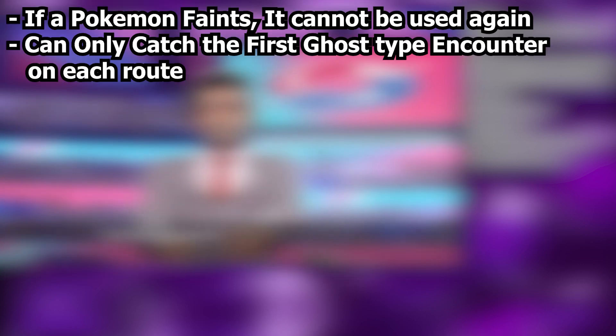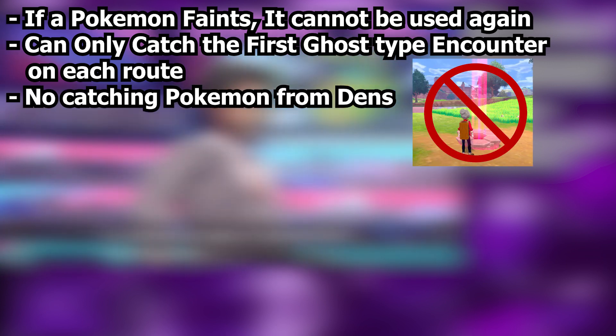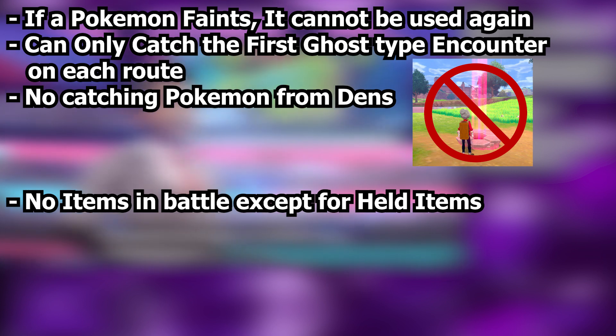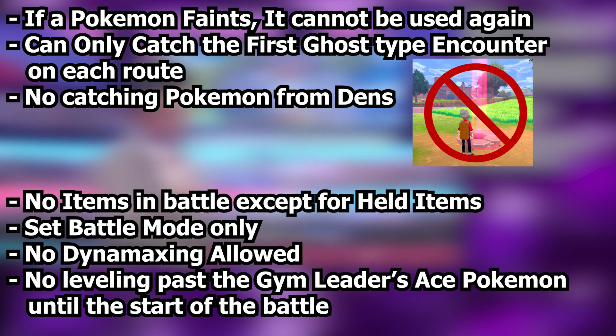I can only catch the first Ghost-type I encounter in each route that has a Ghost-type available. No catching Pokemon from Dens. No items in battle such as potions and X items, but held items are allowed. Set battle mode. No Dynamaxing. And no over-leveling past the Gym Leader's Ace Pokemon until the battle begins.